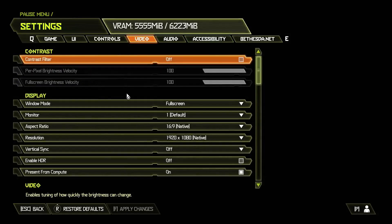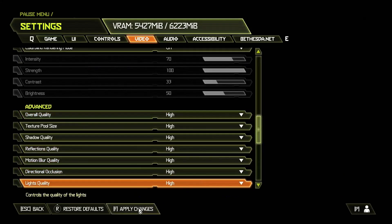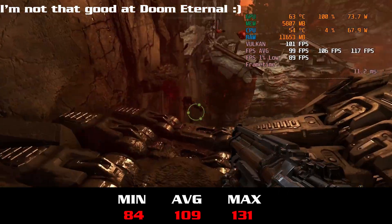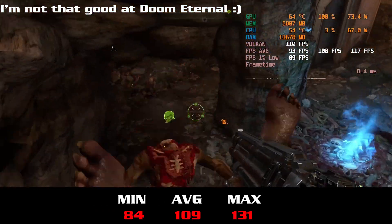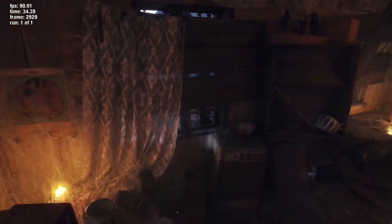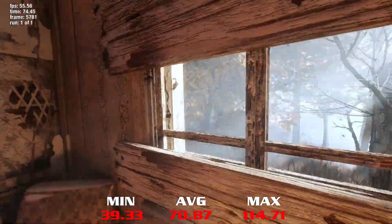I figured I should try a couple of other games as well, so I tried Doom Eternal with no DLSS and the high preset. I'm sure some of the individual settings could be increased, but any higher preset gives a warning about not having enough video memory. I also ran it through the Metro Exodus Enhanced Edition benchmark on the high preset and got some very playable frame rates, averaging 70 FPS with a low of 40 and a high of 115.